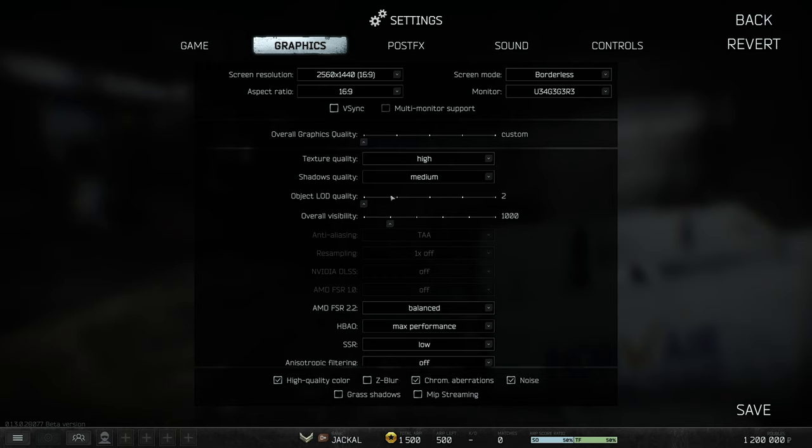Object LOD quality has to do with the quality of objects loaded close to you and further away. A lower setting uses less VRAM and causes less stuttering as objects swap in and out. On a powerful system this usually has almost no impact, so you can set it at the midpoint. Overall visibility — you'd normally want to lower for FPS, but in Tarkov this can affect players, scavs, etc., so keeping it near max is a competitive advantage.